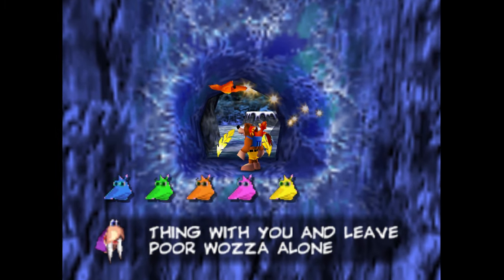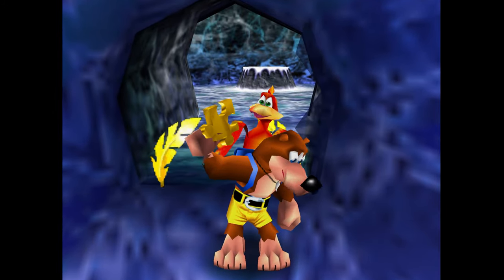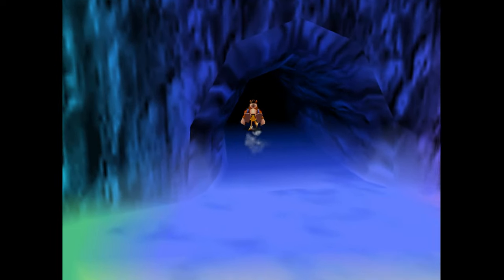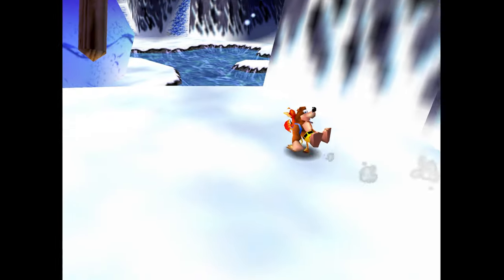Back inside Wazza's cave - he's not guarding the door anymore now that we got the jiggy from him as the walrus. Come inside and grab that orange jinjo, which in our case was our fifth one, getting us that jinjo jiggy. And we are already at nine of ten jigsaw pieces.